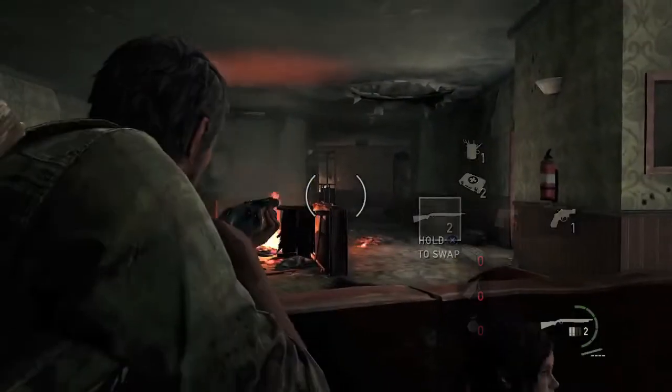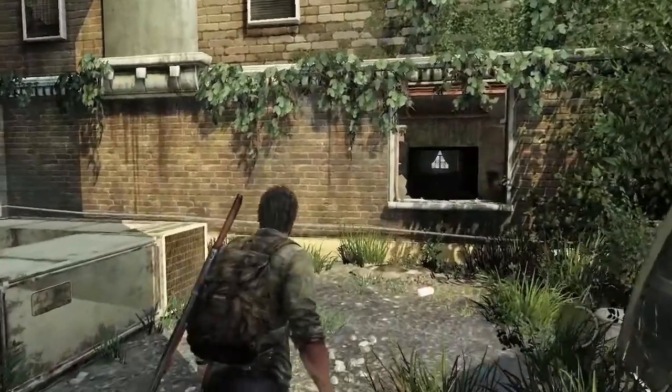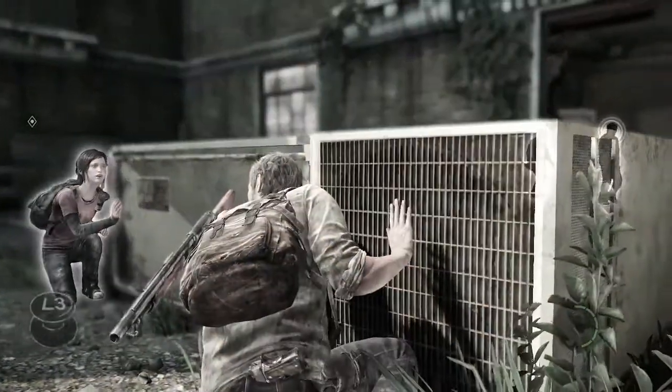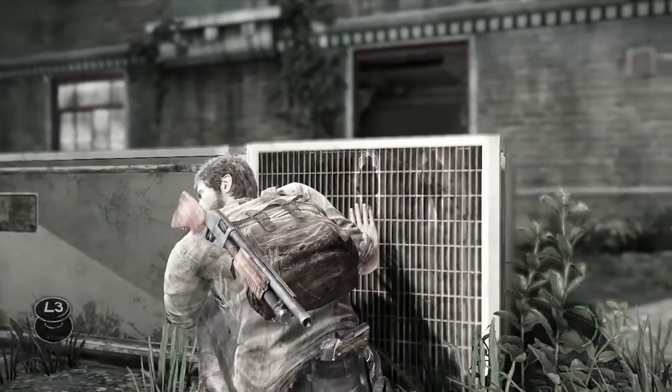The brutality of the encounters allows us to reach into the tone of the survival aspect of the game. When something comes up in their way — whether it's a human or infected — Joel and Ellie whisper to each other and their animations change. Their whole demeanor reacts to the scenario in front of them, and that's the same feeling we want you to have when you're holding that joystick.